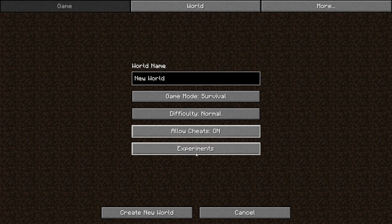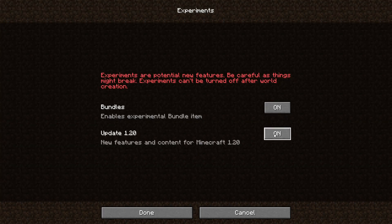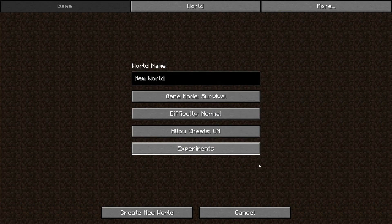Go to Experiments and turn these two on. After this, create the normal world.